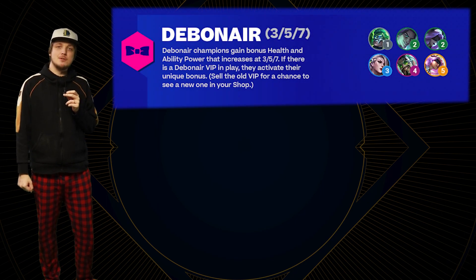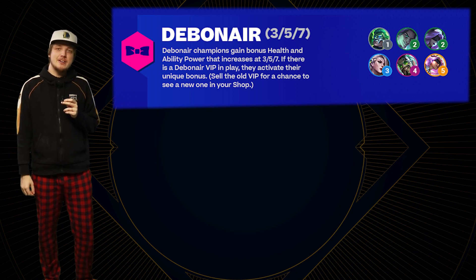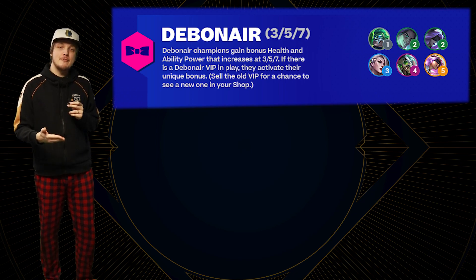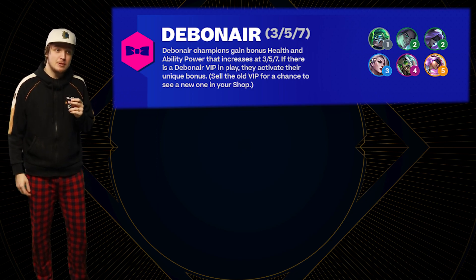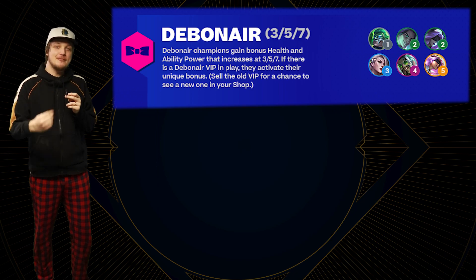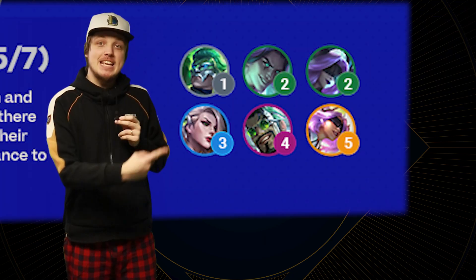Now let's look at the new traits. First, Debonair has arrived. Debonair works like Chosen in the Fates set - whenever you see a Debonair in the shop, there is a small chance they will be a VIP. Once you have at least 3 Debonairs active, the VIP bonus, which is unique for every champion, gives them special abilities. For example, VIP Brand casts twice and VIP Leona regenerates health. Funnily enough, on a podcast I joked that Withered Rose looks like Debonair 3.0 - and with Debonair in TFT, it was confirmed that yes, they are.